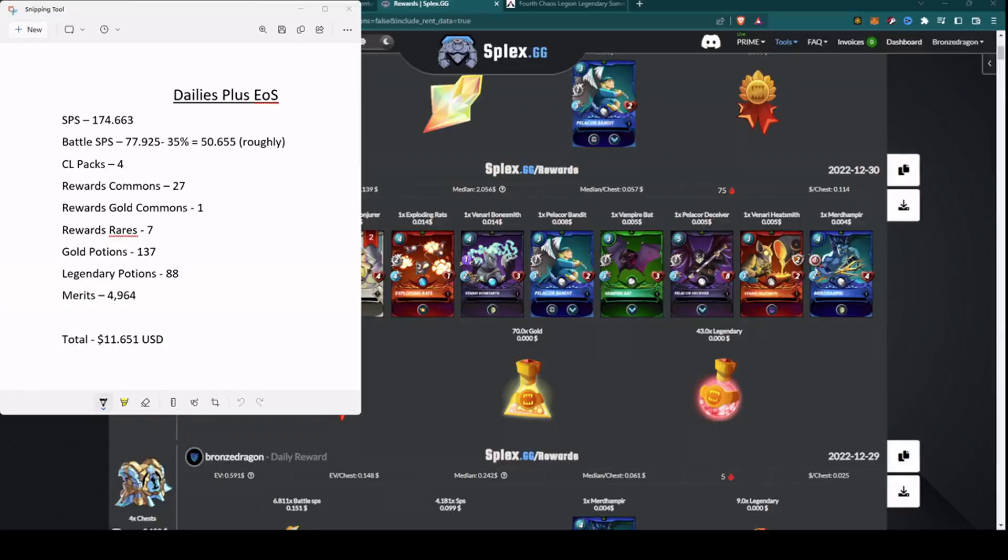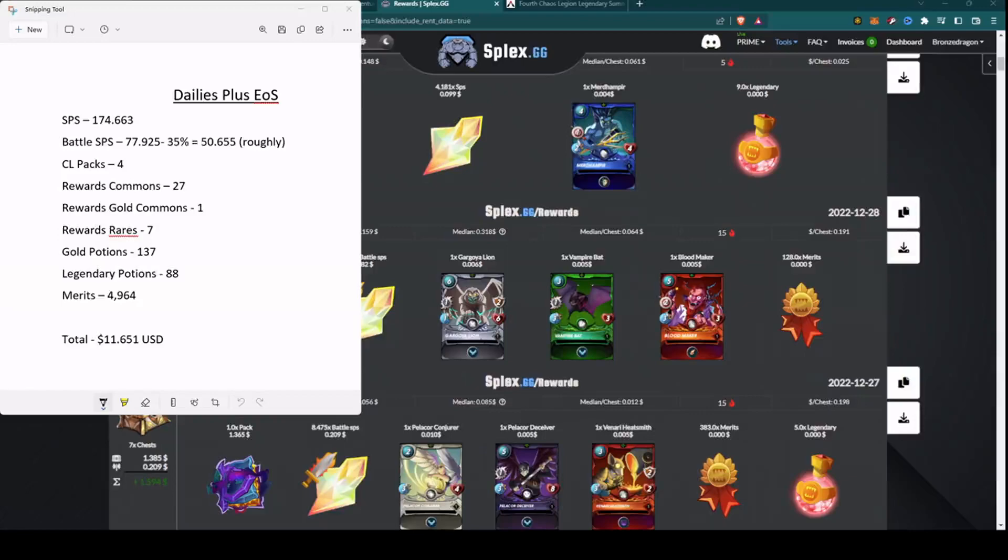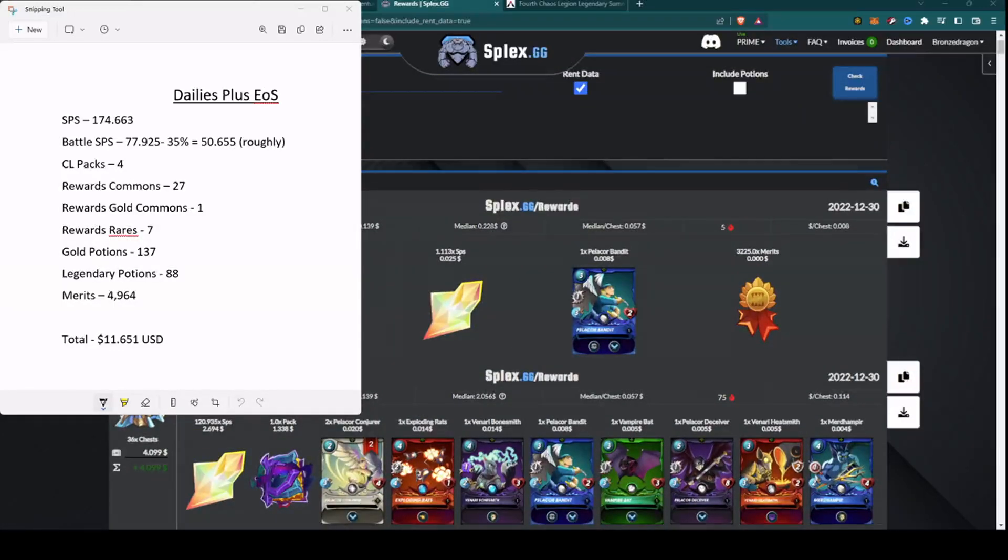I got 137 gold potions and 88 legendary potions. Also worth reporting — going up into diamond, I did see a significant raise in merits earned. There was one day at the end of the season where I got around 3,225 merits, which might throw the curve off a bit. But combined with my brawl performance, I was able to buy three different packs this season.